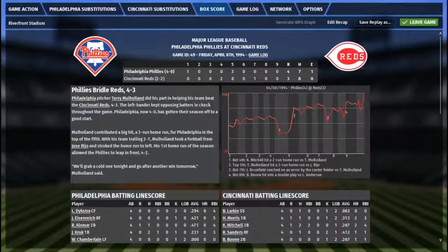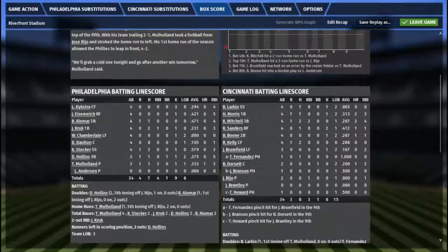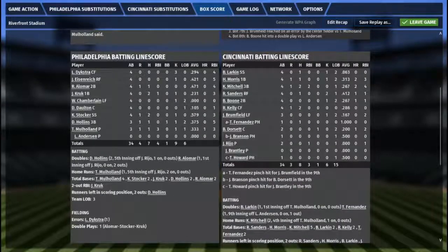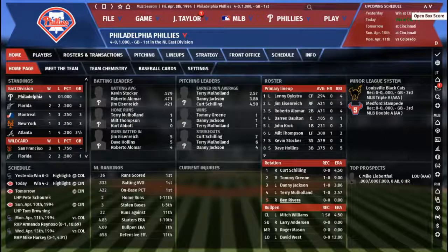Terry Mulholland pretty much did everything himself — goes and throws 7 quality innings on the mound, then belts a home run — the only home run of the game, the only Phillies run of note. The Phillies win a close one 4-3. The Phillies now have a perfect 4-0 record to start the season. Terry going deep for himself — not bad, a pitcher going yard. You don't see that too often. It's something the Phillies will savor.